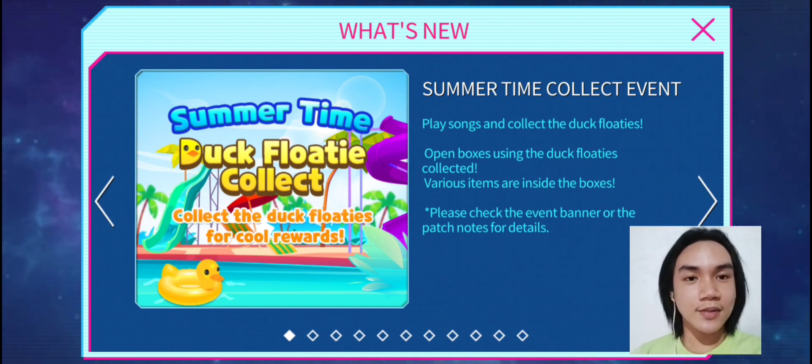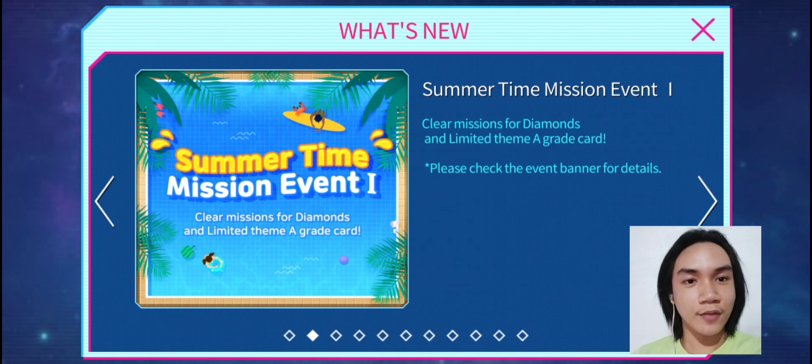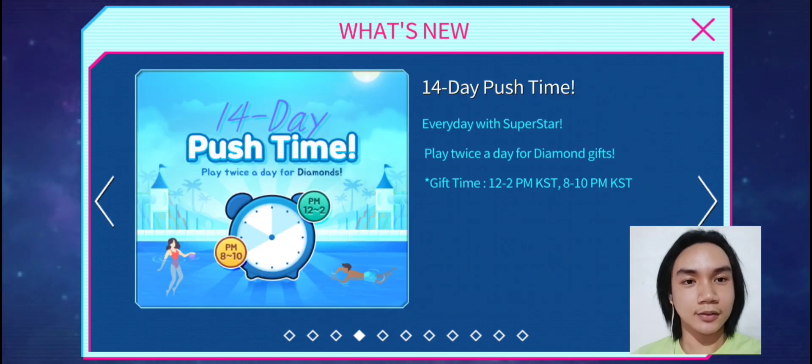So for this update, you have here the Summertime Duck Floaty Collection. It is a box event where you need to collect the needed items so that you can open the boxes. You also have here the Summertime Mission 1 event. Clear the missions for Diamonds and Limited Theme, a great card. You also have here the Daily Power Options event and a weekend all day long, plus the 14-day push time where they will give you 5 Diamonds twice a day.